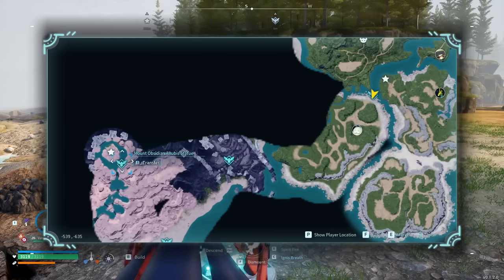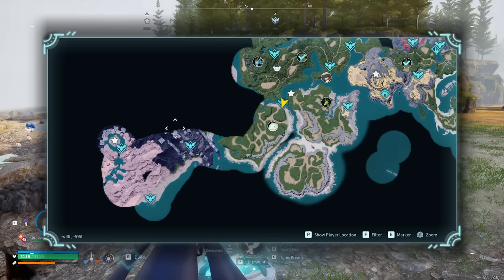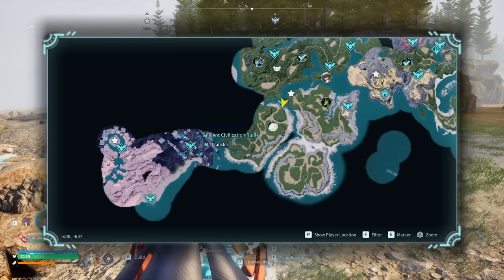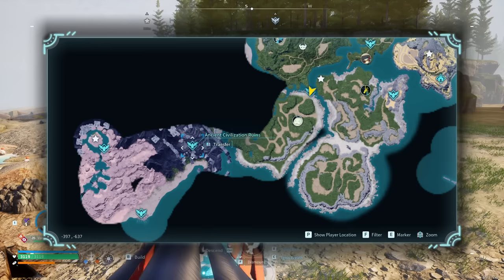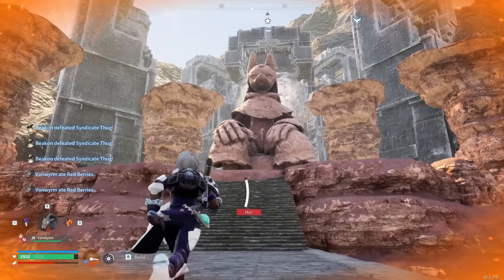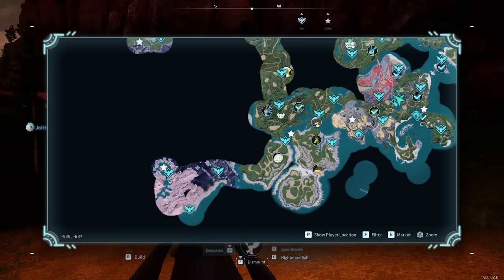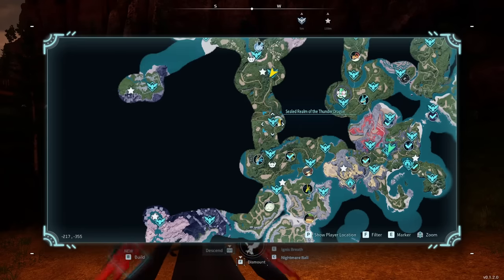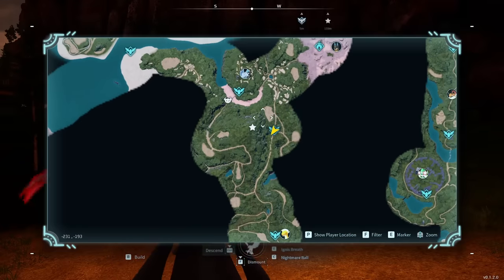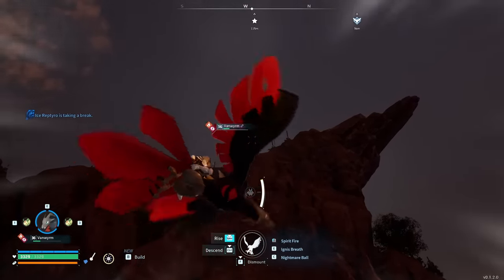The next one is going to be a little bit of a pain to get — we're moving even further southwest to a little volcano mountain that requires heat-resistant armor to traverse. There is an Ancient Civilization Ruins fast travel point here, which I recommend picking up. Then travel further west up the mountain to the Mount Obsidian Anubis statue. There's a big statue you need to run up to and the tree is just under it. From this location, if you have the Investigator's Fork fast travel point, fly up to the top of this rock — that's where the next tree is, towards the middle part of it.